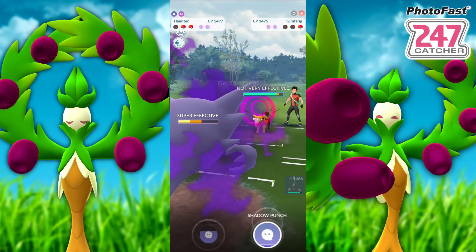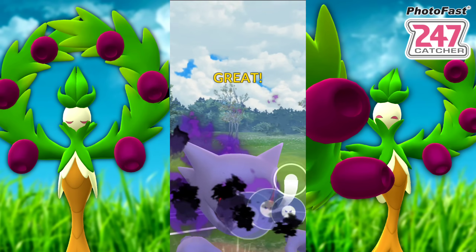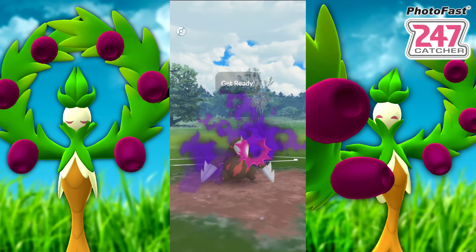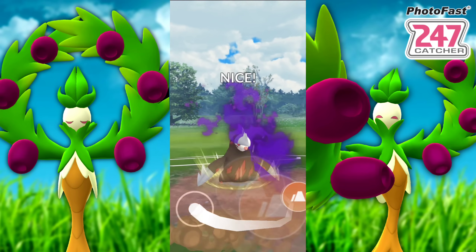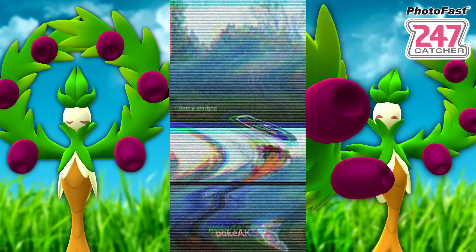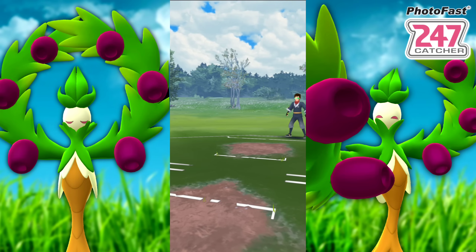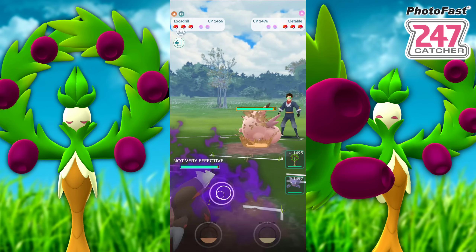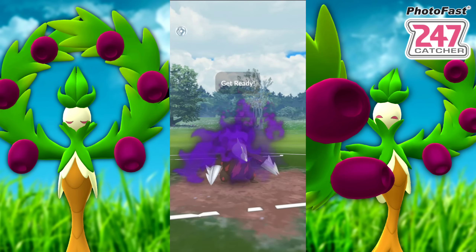We bring in the Haunter and just straight up farm them down. In comes the Girafarig with that super effective Confusion plus STAB, and down goes the Haunter. We were able to get in one Shadow Claw — that's all we really needed. And then we land that Drill Run. They let it go because they knew it was over. If you're looking at that score and it's really low — yep, that's what happens when you get screwed over and over again.